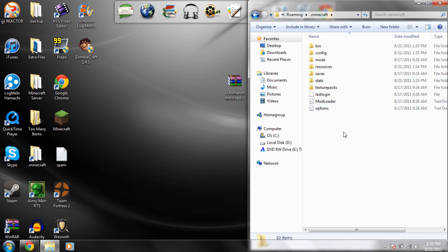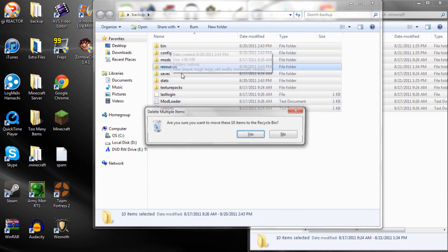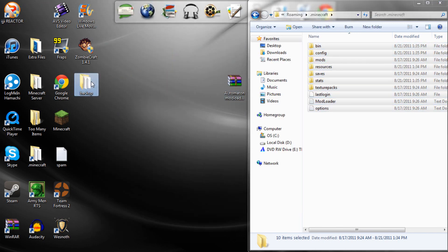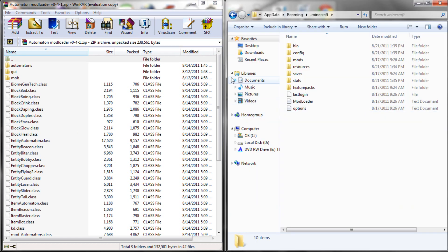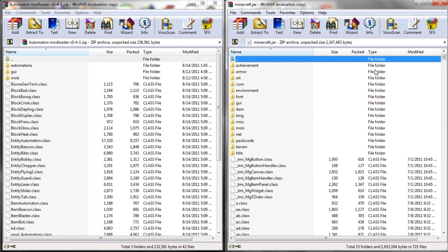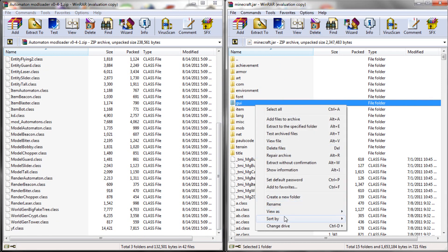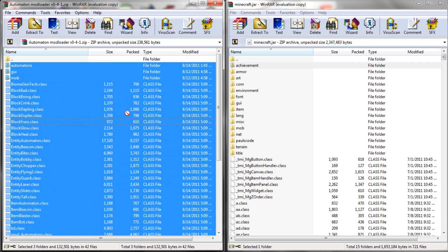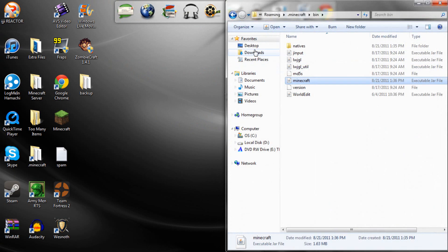Before you do anything else, copy all your .minecraft folder contents and make a backup of it. I have a folder called 'backup' just for this — paste all your information in there, just in case something goes wrong. Now open your automaton folder, go into 'bin', right-click your minecraft.jar, and open it with WinRAR — you will need WinRAR. If you have a META-INF folder, delete it. Then copy all the class files and folders except the '..' folder and drag them into the jar. Make sure it says 'add and replace files' and click OK.